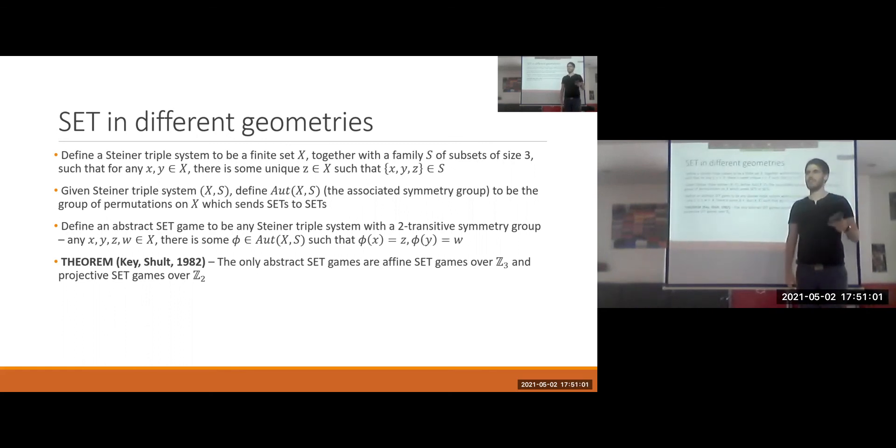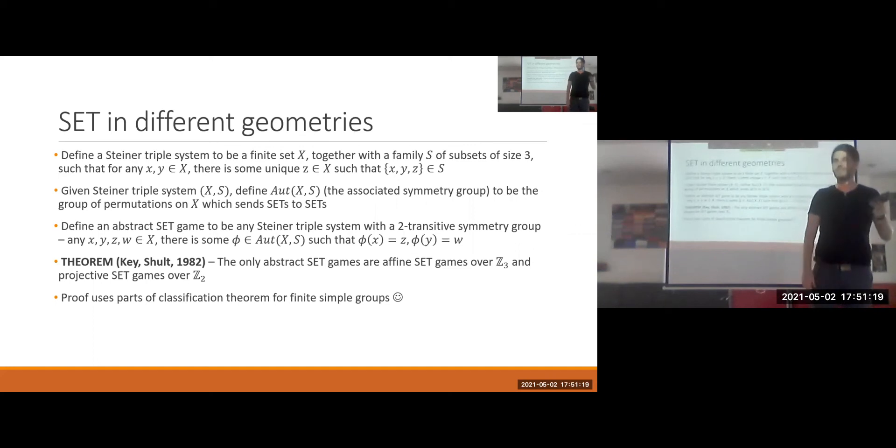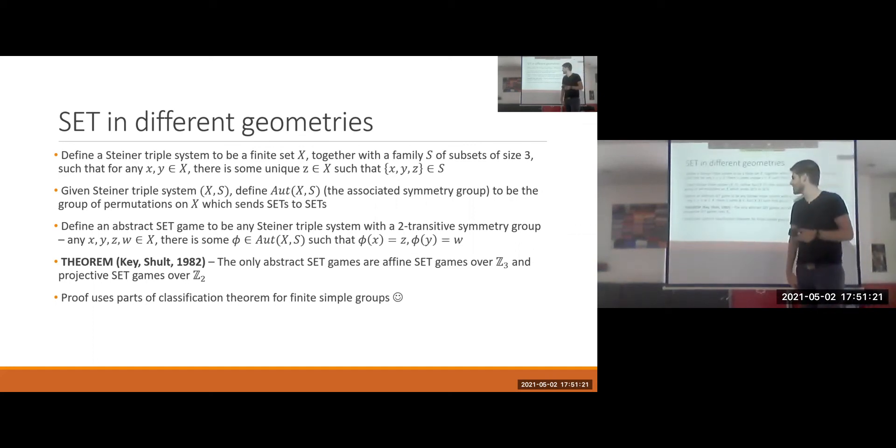We're not going to prove this theorem. The proof uses the classification theorem for finite simple groups, so naturally we won't attempt it here. If you want to read the paper, talk to me and I'll send it to you. The result is extremely cool: there are only two types of abstract set games.